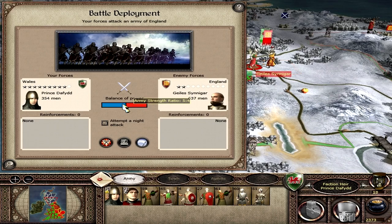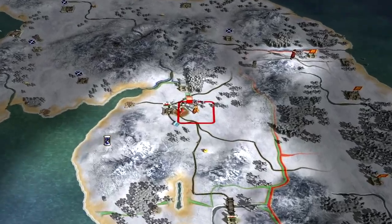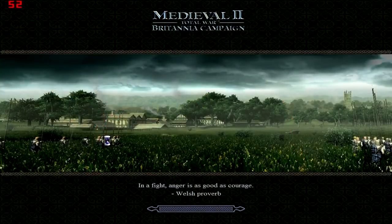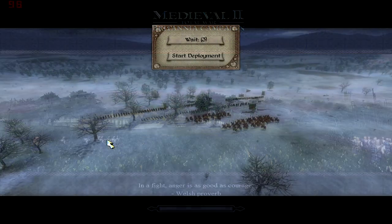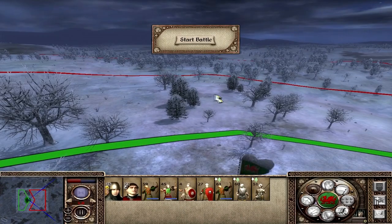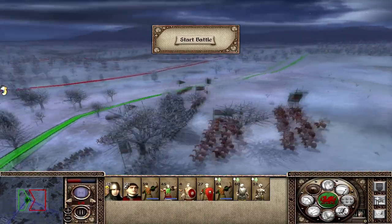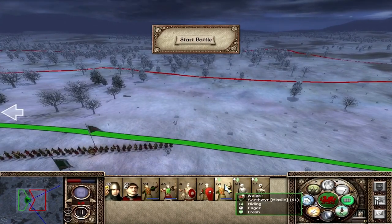Now it's time to sally out of Carlisle and try to take on Captain Sinagar in an open field battle. I'm going to bring Prince David out of the settlement. Carlisle isn't happy, which is understandable — there's no governance and the distance to the capital is taking points away. I could put them on a low tax rate to help. Five to four — I can attack at night and get an extra star. They outnumber us but we have a better army strength ratio.